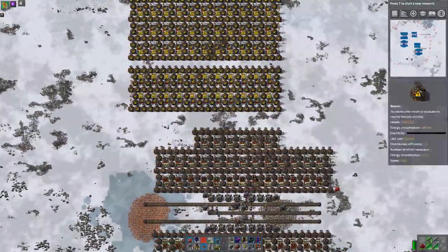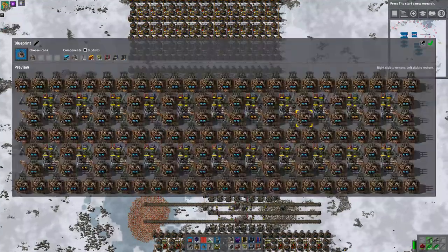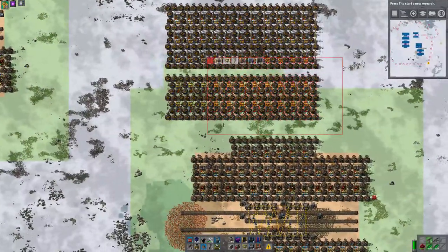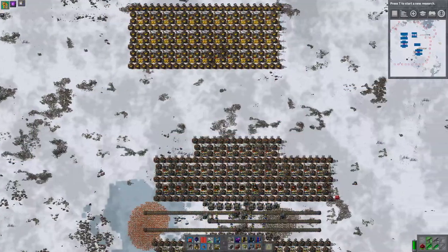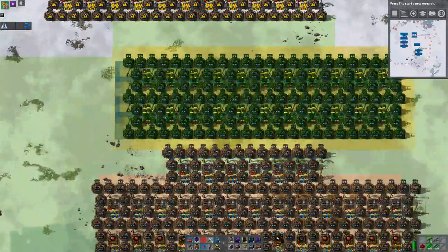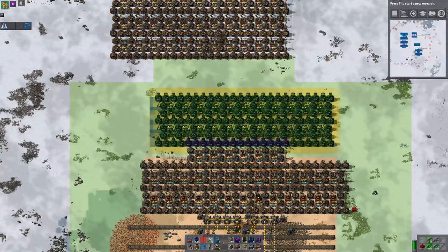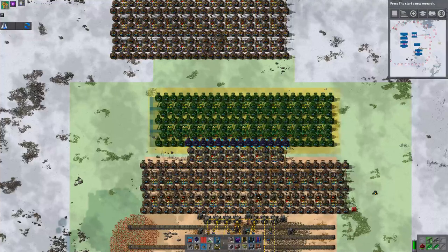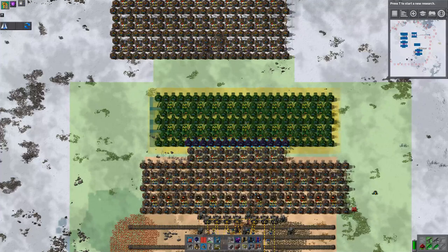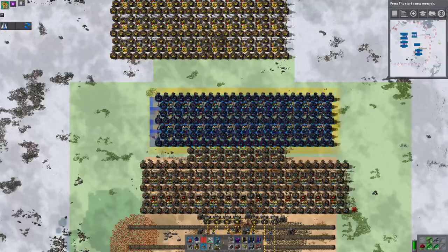The next job is to turn this into something that doesn't flash horribly. We'll start off by moving this part of the build down. We need 10 rows in total, which means five rows above, five rows below. Let's see if we can center this up. I want to reuse the beacons, really.